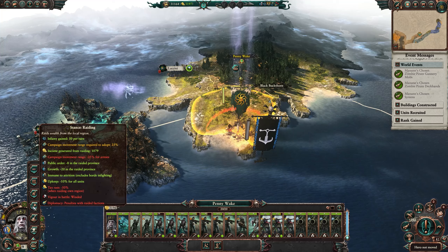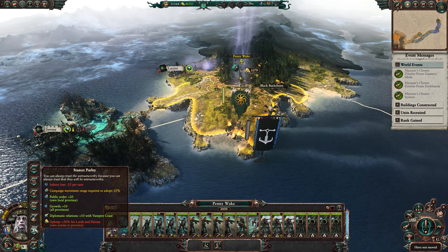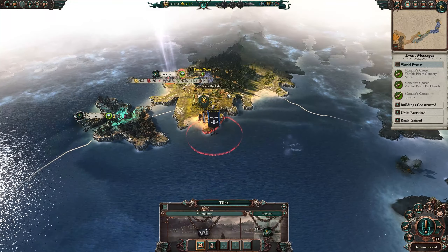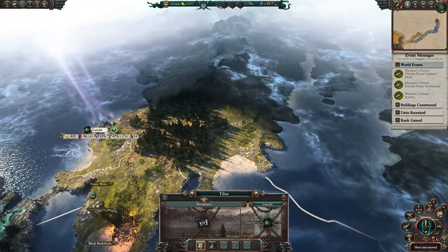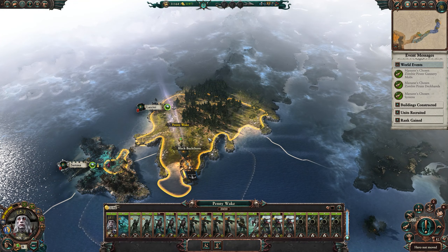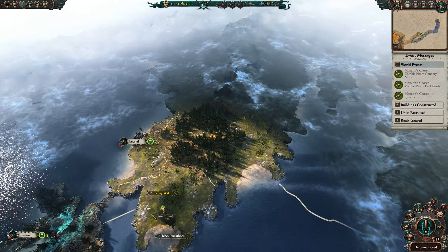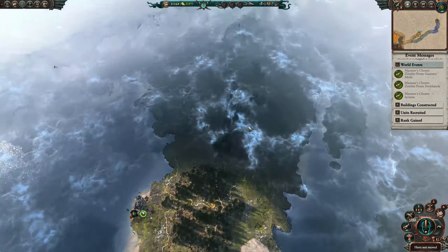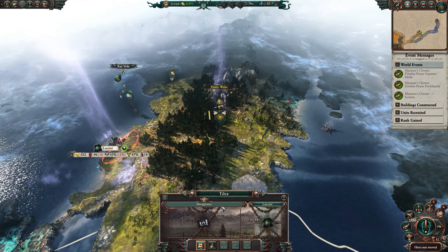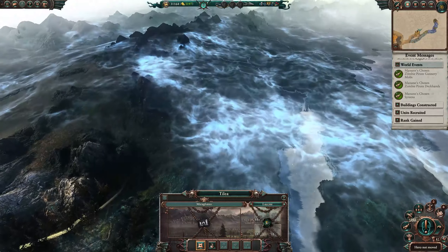We could start raiding — we'd gain a thousand gold but no replenishment, so we'll just stay replenishing for another turn or two. We could go straight to Miragliano, actually — I'm not too familiar with where that town is. I wonder if it's owned by Skaven. Let's go adventuring. Seems like the settlement's yet to be discovered — there's a lot of corruption out this way so I'm assuming it's over there. We'll go back into encampment and keep replenishing as we move.